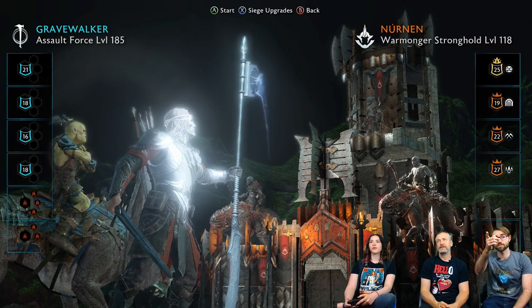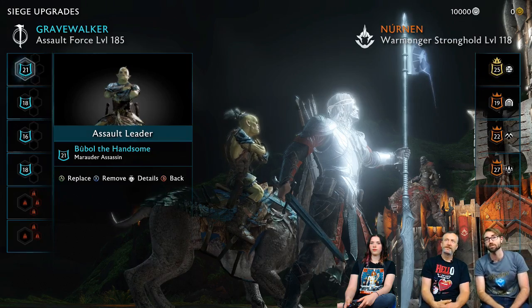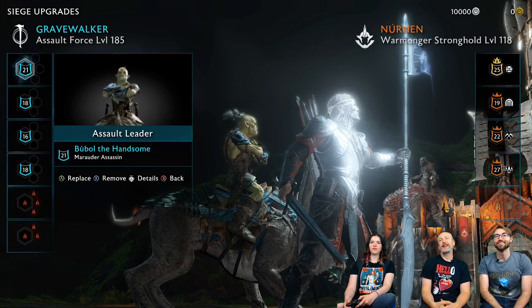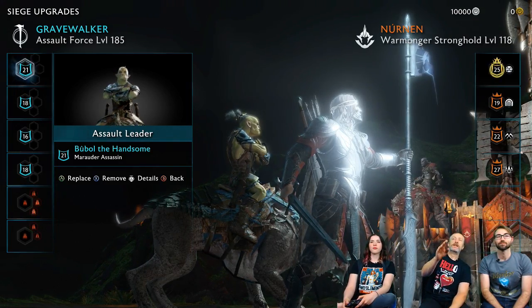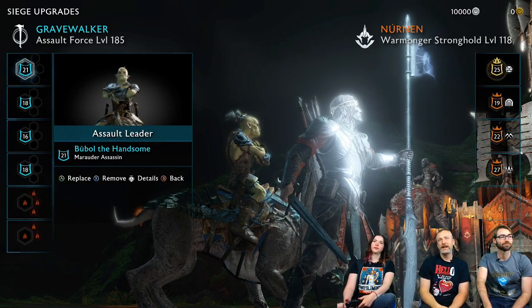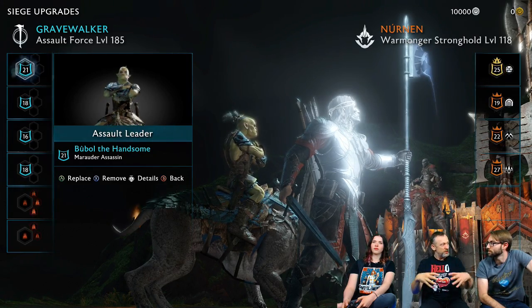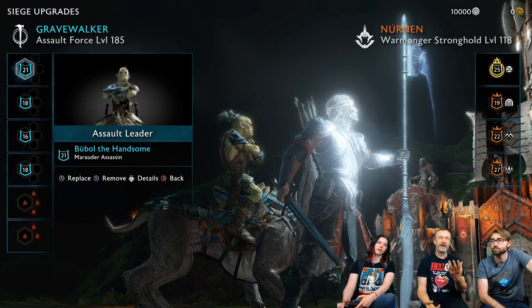Boomel the Handsome — what a name. He's an assassin and he's mounted. For every assault leader we bring in to help Ellie take down this fortress, that also gives us the option to upgrade our attacking army — either to bring additional forces in, some other upgrade, artillery, or beasts. This first slot enables us to bring in some additional troops: sappers, like the guy who ran up and detonated the wall at Helm's Deep, great for helping us breach through the gates.